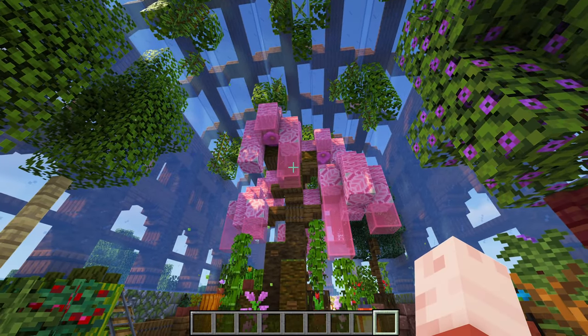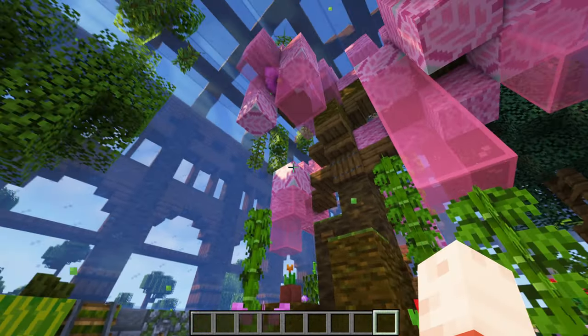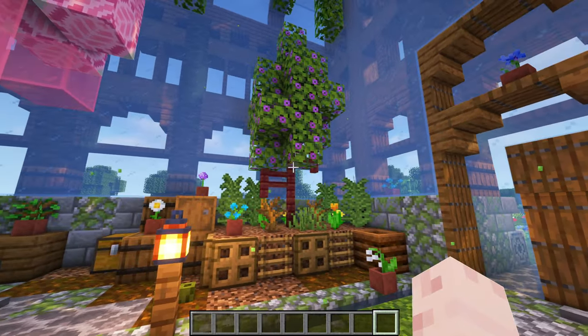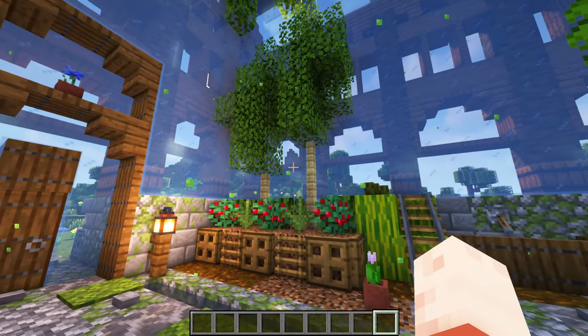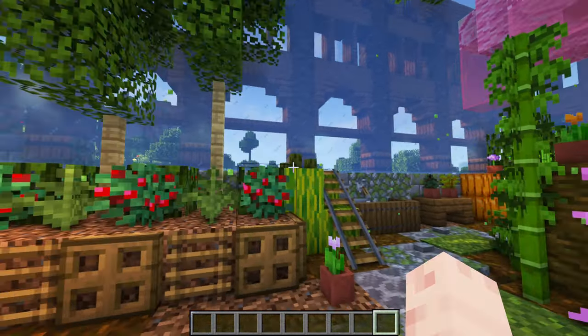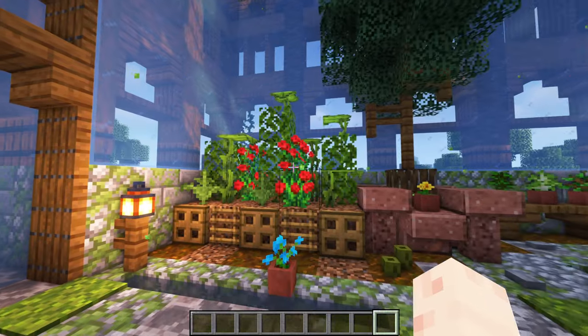I made the leaves with all kinds of pink blocks, but if you play 1.20 you can use the new cherry blossom leaves. I didn't plant any crops — I made this greenhouse only for decoration — but of course you can also plant food in here. The greenhouse has 4 beds, all with different kinds of plants and trees. The beds are simply made out of dirt, trapdoors and ladders. You can fill them with everything you like, from food to your own custom plants.